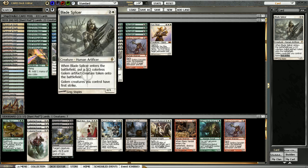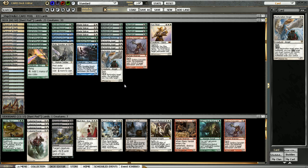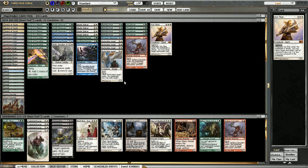Blade Splicer is huge against Zombies — it's basically the entire reason to play White. Restoration Angel is obviously great too. To be honest, I think Huntmaster is still on par with Restoration Angel at the very least, but when we're on this Thragtusk and Blade Splicer plan, Angel gets a lot more powerful. Potting for Angel is usually not too strong early game when you could normally pod for Huntmaster, because you almost always have nothing to blink. Usually when you pod for it you have nothing, so you just do that so you can go get Sun Titan the turn afterwards, which is usually pretty good in a lot of matchups.